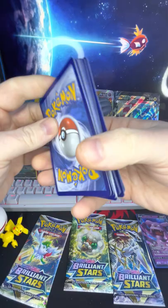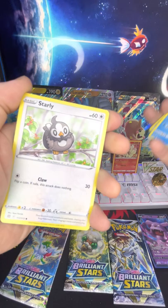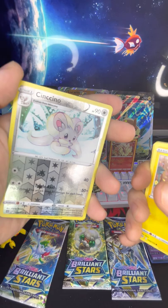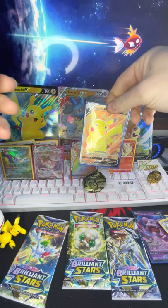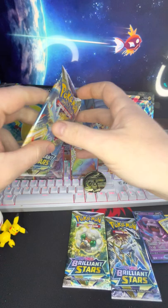There's that code. Starting off with an energy, a Choice Belt, Staravia, Floatzel, Starly, Spiritomb, Perloin, Miltank — sorry, I'm losing my cards here — a Shinx, a reverse holo Cinccino — oh yes, and we got another sick full art Pikachu! That is some sick artwork. You are going to go right up here next to the other Pikachu. Nice, good pulls from this!